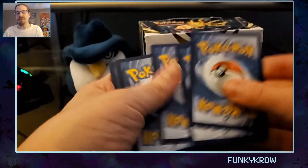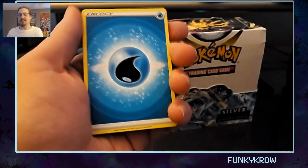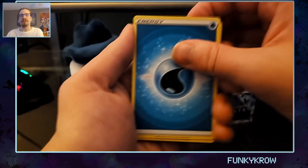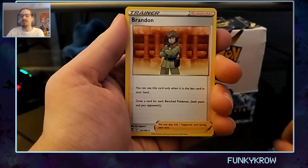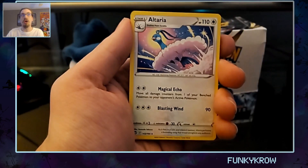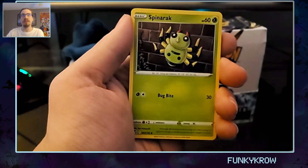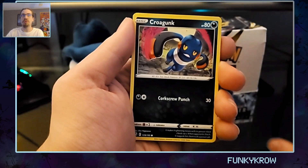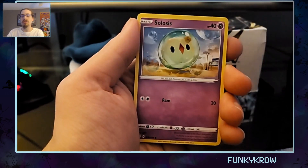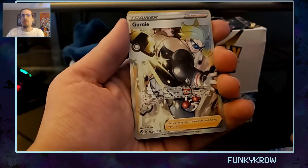One, two, three to the front. Water Energy and here's your code. Water Energy, Lanturn, Brandon — just Brandon — Altaria, however you want to call it, Fennekin, another Spinarak, Beldum, Trubbish, Slowsis — next should be the reverse — Gordy!